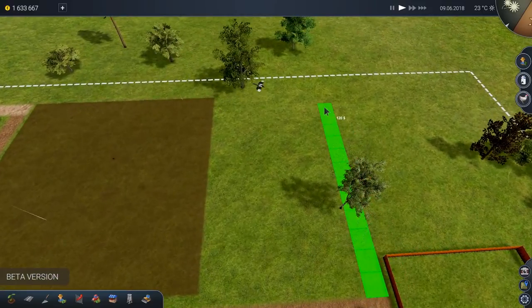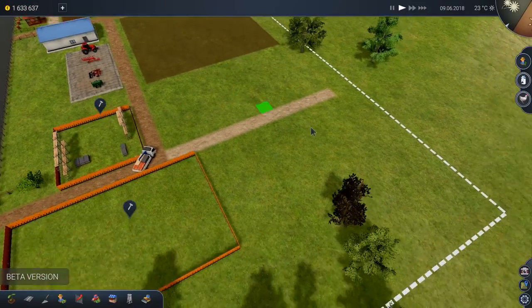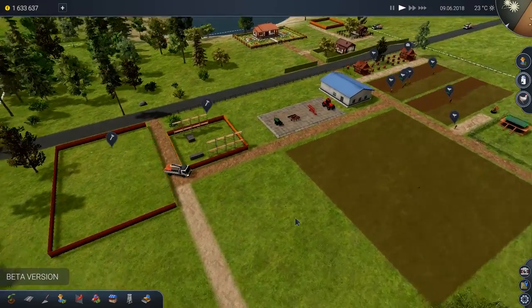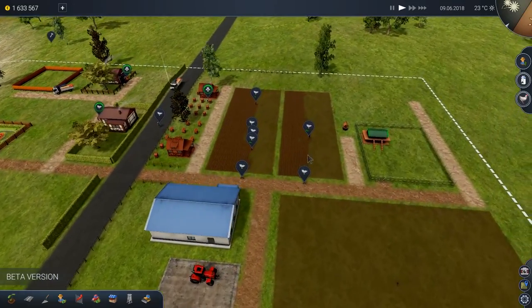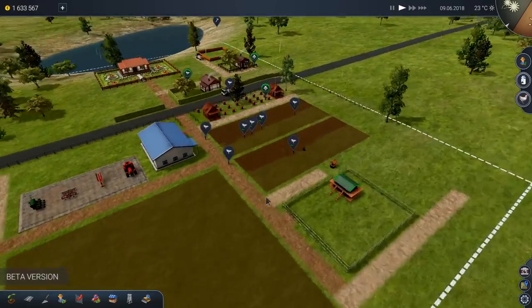We can separate it this way. We can put some flowers here — we can sell those. We have some extra room here to expand on our farm and do a few other things. The roads are looking good. We've got ourselves a water source over here too, but we can also water with our tractor as needed.